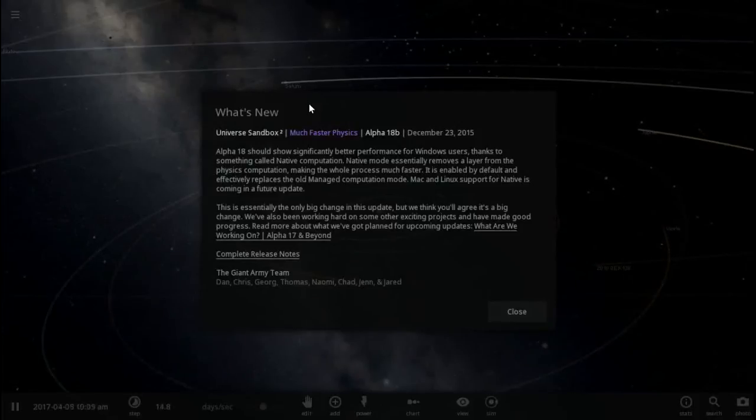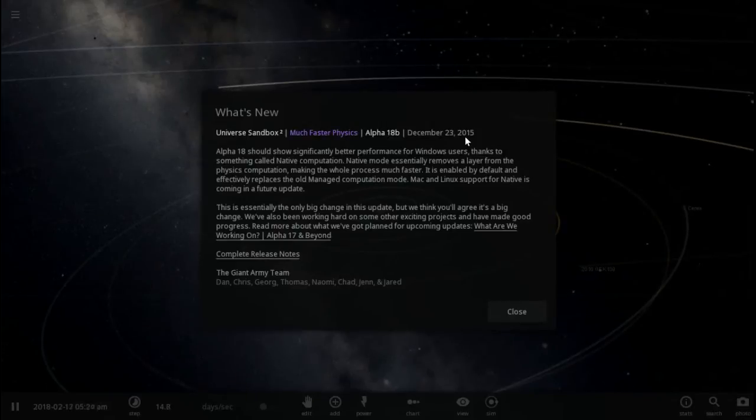Hey everybody, this is Piper here and today we're going to be playing some Universe Sandbox 2. There was an update called Alpha 18. I've got a message here that says much faster physics — Alpha 18B, December 23rd, 2015. Alpha 18 should show significantly better performance for Windows users thanks to something called native computation.